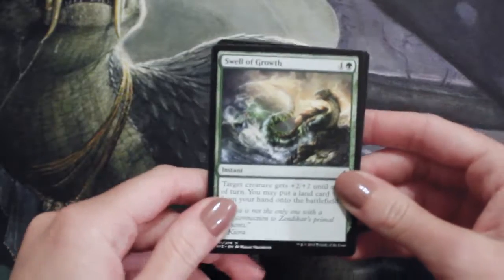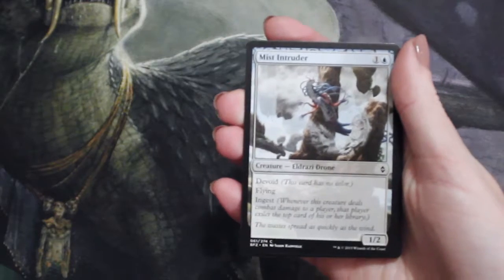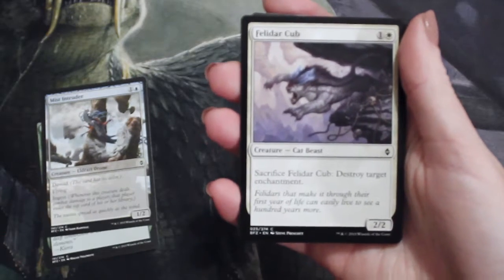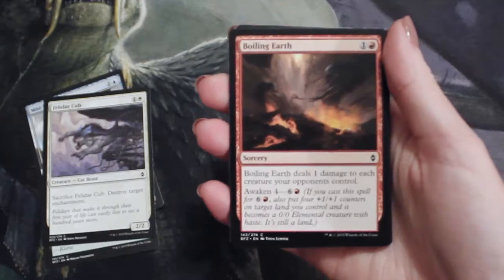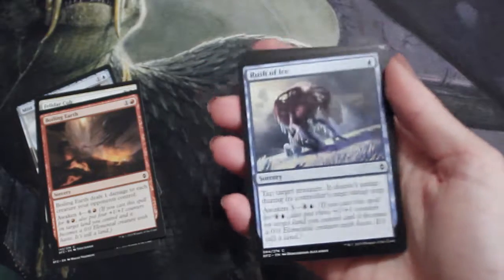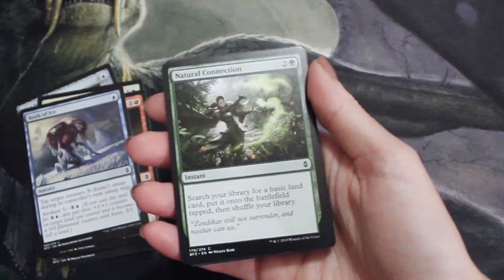We are opening up with the Swell of Growth card. A Mist Intruder — actually love that card. The Felidar Cub, nice, this is good. A Boiling Earth. I've got a Rush of Ice. Natural Connection.